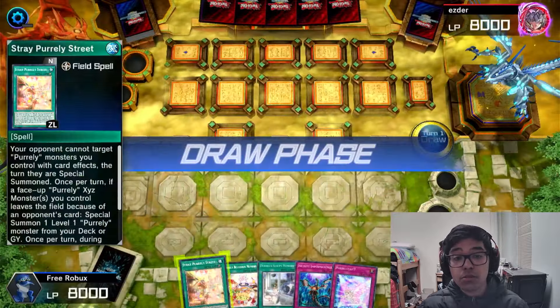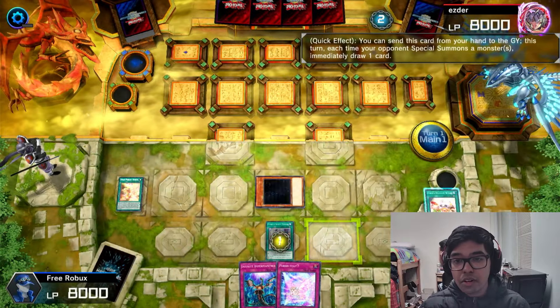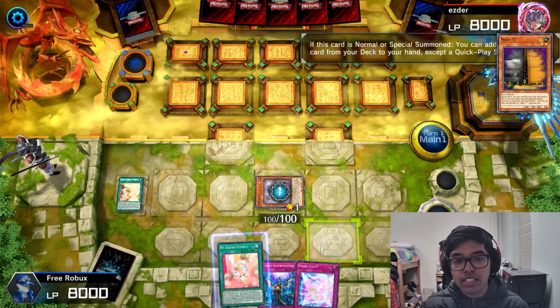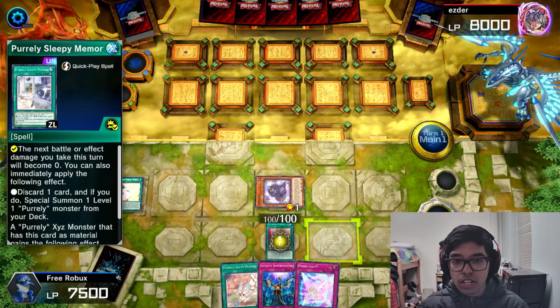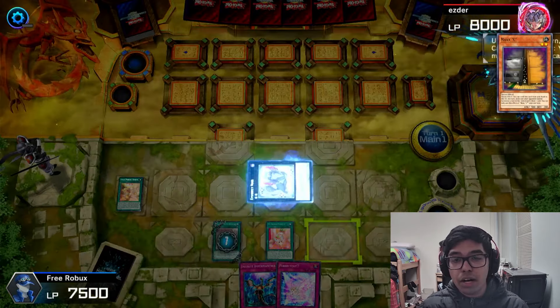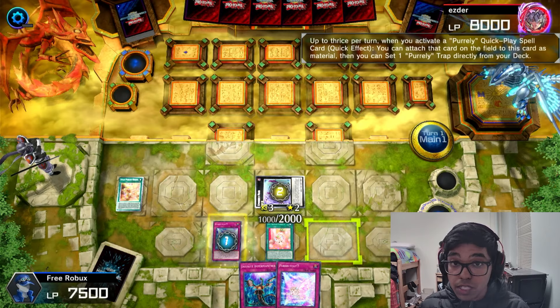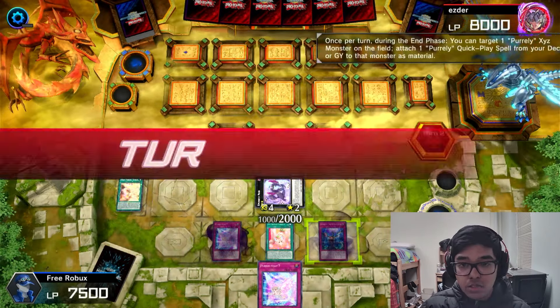In this duel, this is also against a Rescue-ACE player, but this time I'm going first. I need to set up my board and negate everything on their end before they destroy mine. They activate Maxi — I don't really care because I'm going to end up drawing a lot of cards anyway. I get as many quick play spells as possible, then I get even more onto the field because I'm trying to get the boss monster on the next turn. I attach as many quick play spells as possible and set the trap card. During the standby phase I draw two cards, but I forgot to activate the trap card before going to the main phase — so I missed out on drawing two cards.